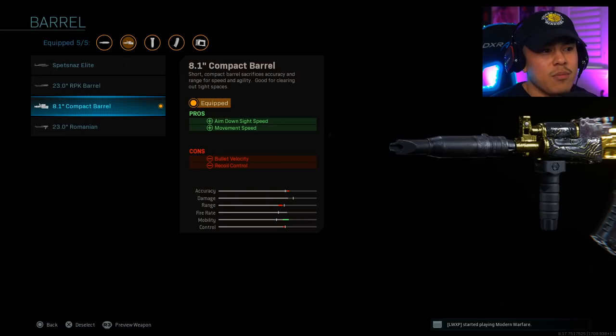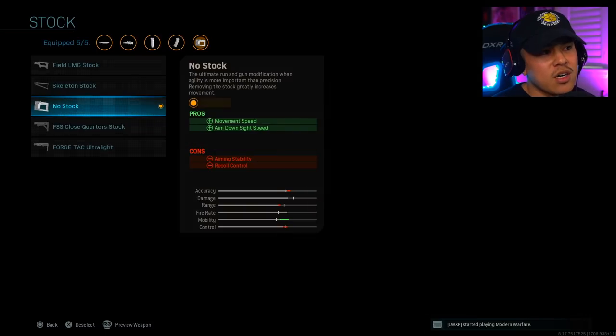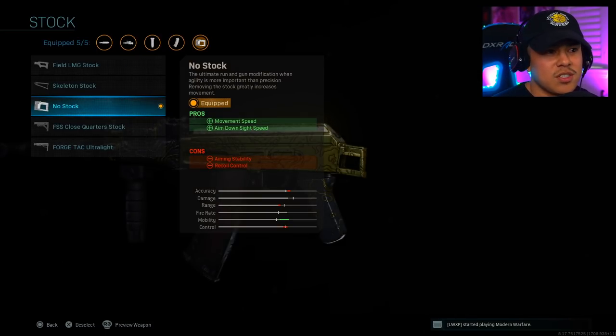This is important because the AK is such a heavy, slow, sluggish weapon. The 8.1-inch compact barrel suits my play style, but if you're more of a passive player who likes to hang back, I'd recommend the 23-inch RPK barrel instead.